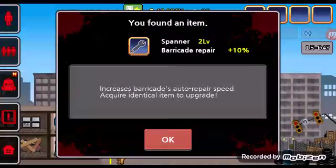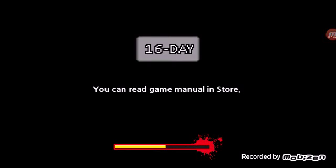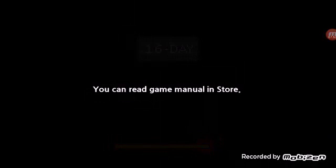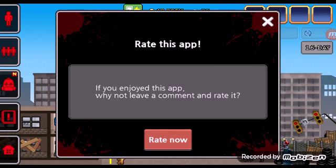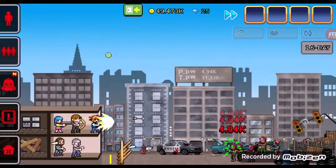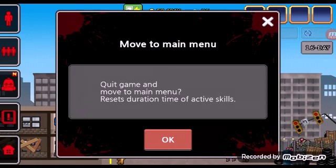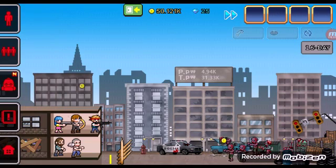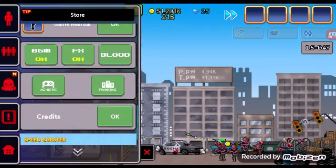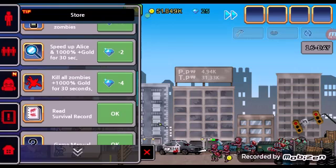I'm gonna get one of those things. You get items from bosses, by the way. One day on YouTube completed. Is there a reset button besides finishing the game? You can also hit the whole screen — kill all zombies for 100% gold for 30 seconds.